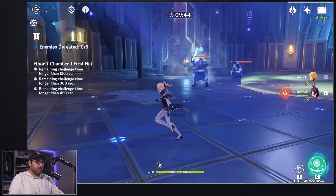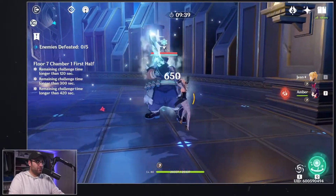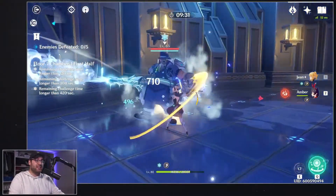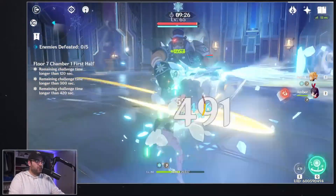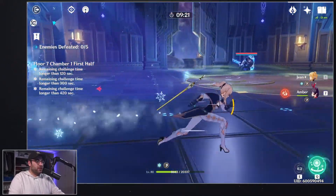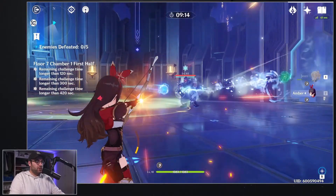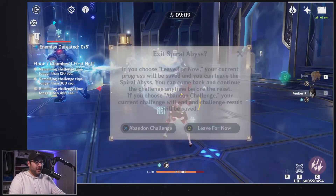The challenge has started. I'm going to get in there with Jean and hit him with some attacks and her skill — but look at that, his shield is still really high. I'm doing a little bit of damage to his health bar, not much, but his shield is still very high. Now I'm going to switch over to Amber, get a charge shot — and look at that, half his shield is gone with a level 10 Amber.